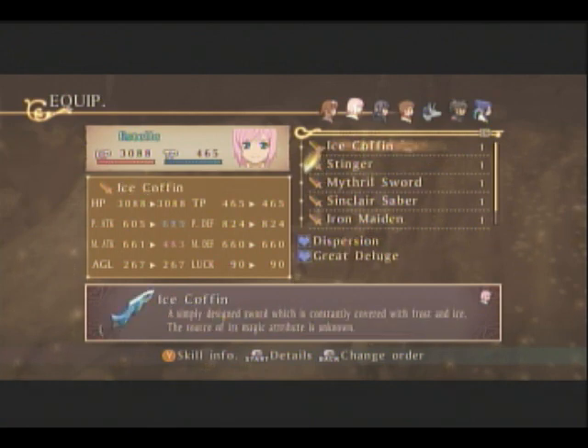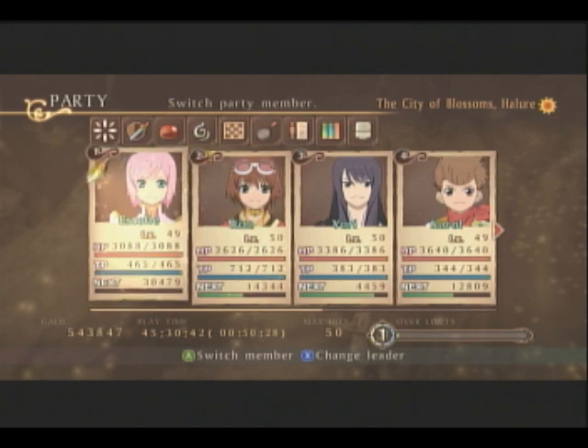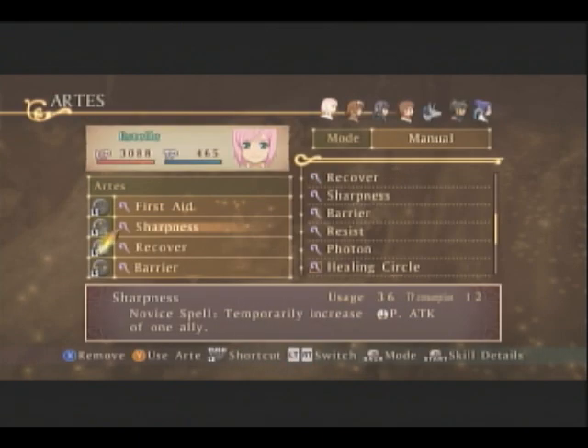Ice Coffin, Dispersion and Great Deluge. Barrier and Resist. Return into Variable Hex. Resist Field. Great Deluge. Return into Holy Lance and Holy Rain. You know what? I'm just going to control her for a bit, just so I can show you all this.